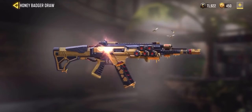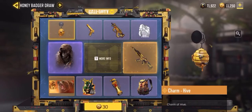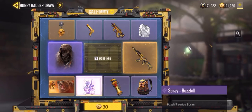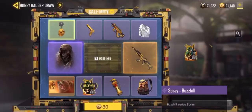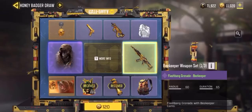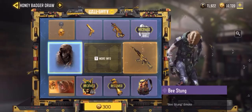Let's take a look at the gameplay. Alright, let's start with the draws and see what luck we got today. First draw — oh, the spray. Second draw — come on, please... the flash ring, of course. Third draw — please give me something good... oh, of course, the emote.